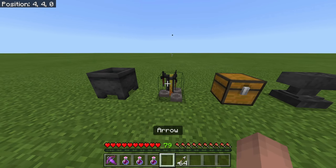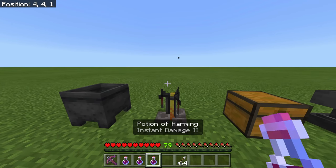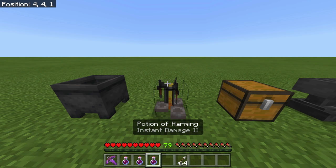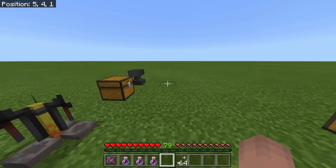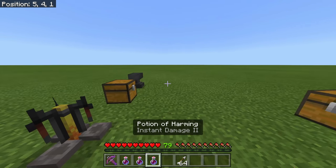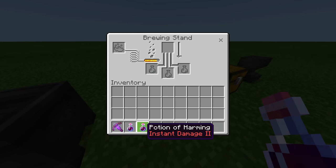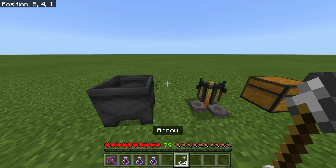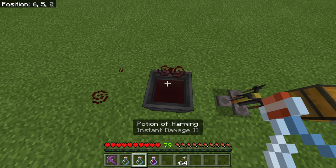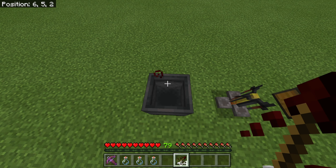After you have the Instant Damage II potions, most people think you need Dragon's Breath to make the arrows via lingering potion in the crafting table — you do not. And you do not have to waste your time getting a master villager to trade these arrows. The simpler way: grab the three potions you made — each one gives you 16 tipped arrows if used individually, but if you put all three in the cauldron at once, you can dye 64 arrows into Arrows of Harming Instant Damage II.